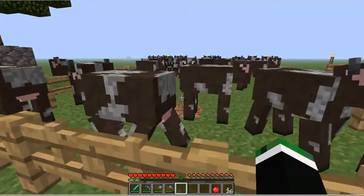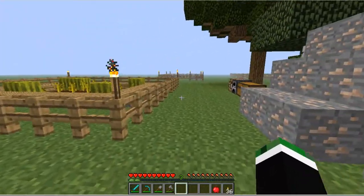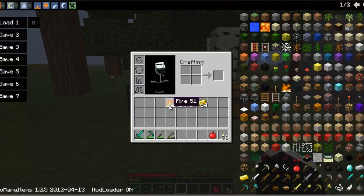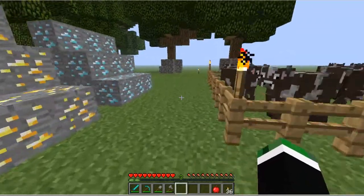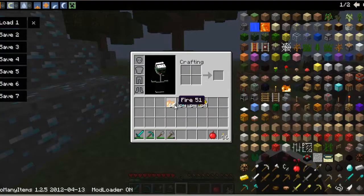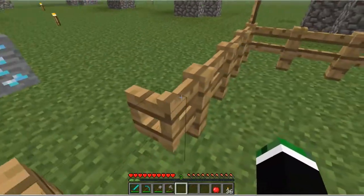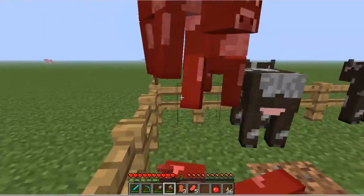There is one more armor you can get — chain mail. To get that you use fire, so you can make something with it. But I don't know how you would actually get fire without spawning it in, to be honest.